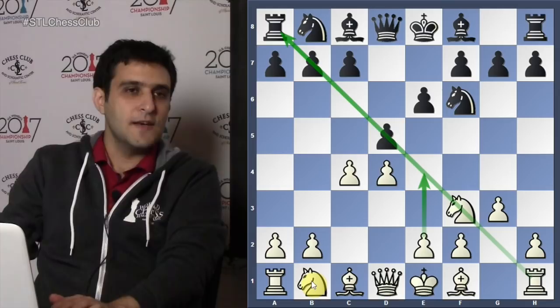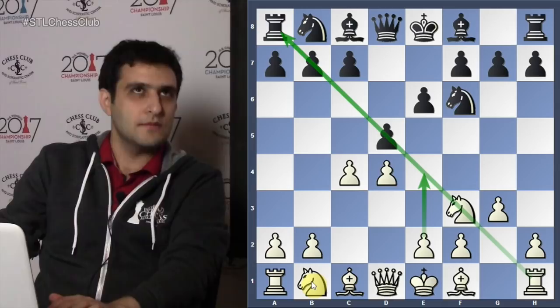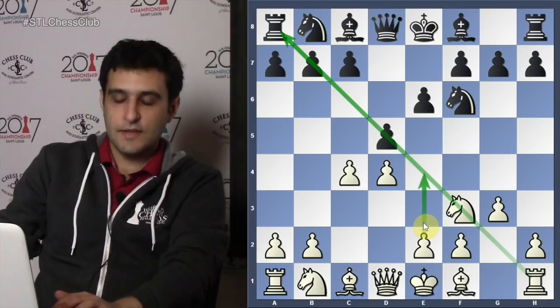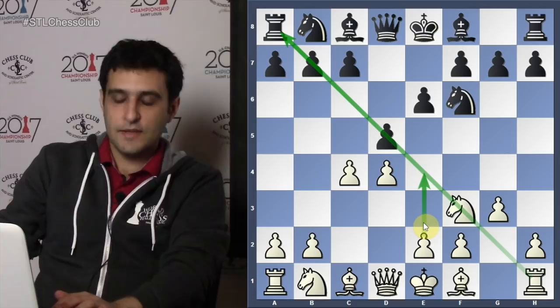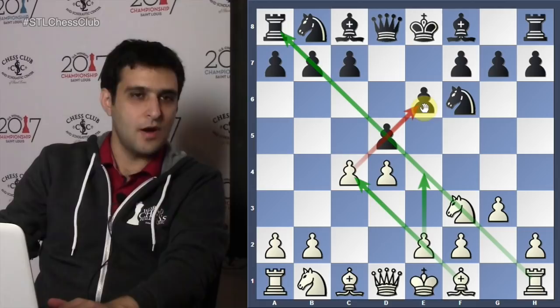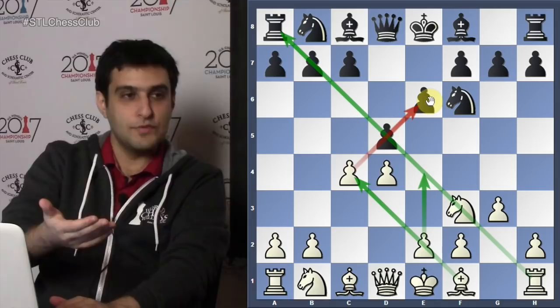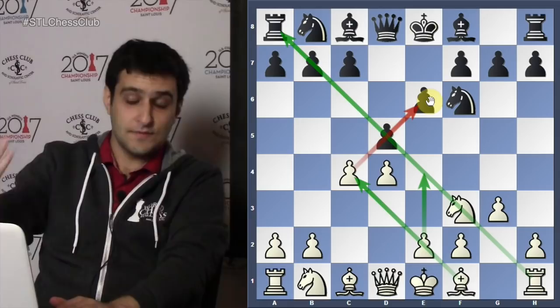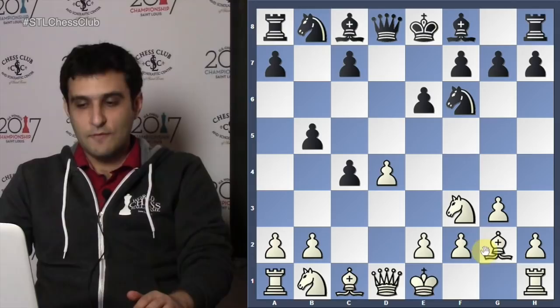If d-takes-c4 happens, the bishop becomes very strong — there's a famous game, Smyslov against Euwe, showing the strength of this bishop. In the Queen's Gambit lines, after the exchange the bishop goes to c4 and just bites the ground with the e6 pawn in the way. But in the Catalan, you preserve the chance that your bishop becomes a very strong piece. He actually took on c4 — bishop g2, b5. That sounds crazy, voluntarily weakening that diagonal.